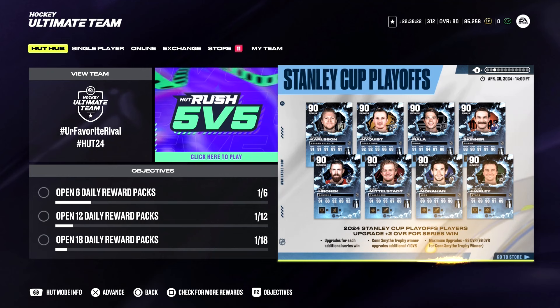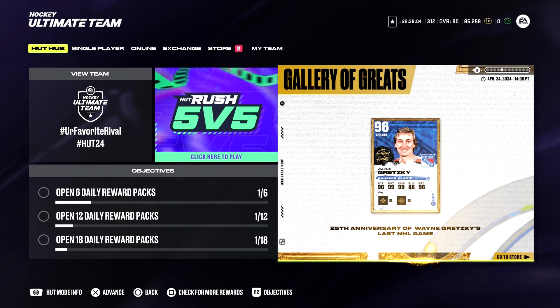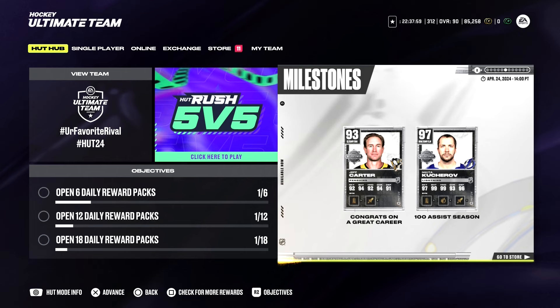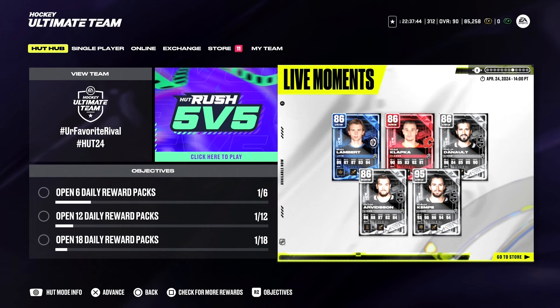On the next screen there's a pretty solid batch of cards. The one I would want is Tarasenko - always good in Hockey Ultimate Team. We also see some elite cards; I would not mind the Oliver Ekman-Larsson, I need some defense on this team. Gallery of Greats features Wayne Gretzky's 25th anniversary of his last NHL game, Jeff Carter with a goal in his final game, and then a 97 Kucherov for his 100-point season - amazing card.